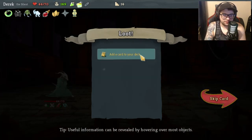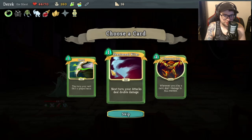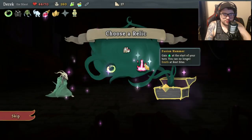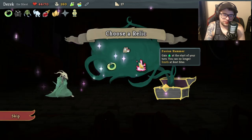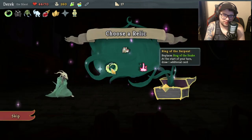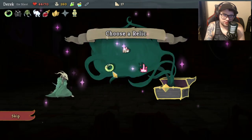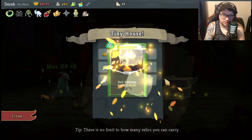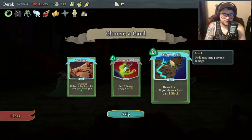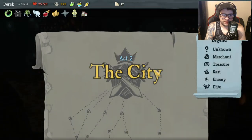Ancient potion, gain one artifact. 'Next turn your attacks deal double damage.' 'Whenever you play a card, deal one damage to all enemies this turn.' 'Your next skill is played twice' - I'll take play twice! 'You can no longer Smith upon pickup, attain one potion, gain 50 gold.' That's a lot of good stuff with no negatives! Replaces Ring of the Snakes. 'At your turn draw one additional card' - why would I do that? Energy potion, add a card to your deck - let's do that.